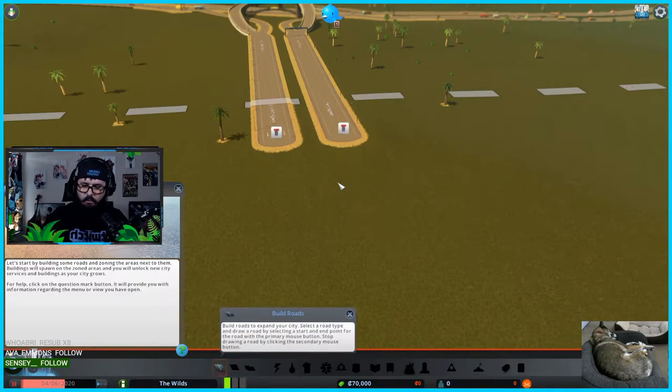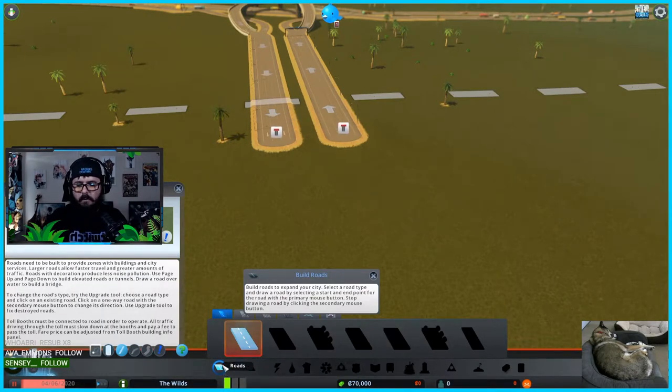I want this to be a true 30-minute first impressions — it's like a first-and-a-half impression of this game. Yesterday didn't count because I spent 20 minutes trying to figure out how to place roads. It was rough. 30 minutes, let's go — got the timer.